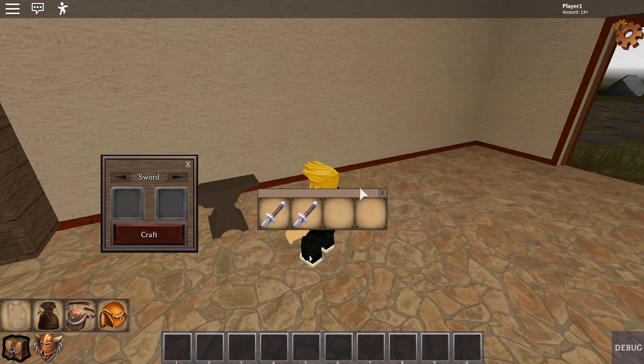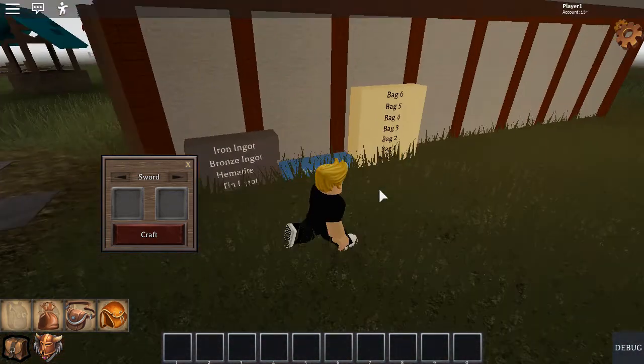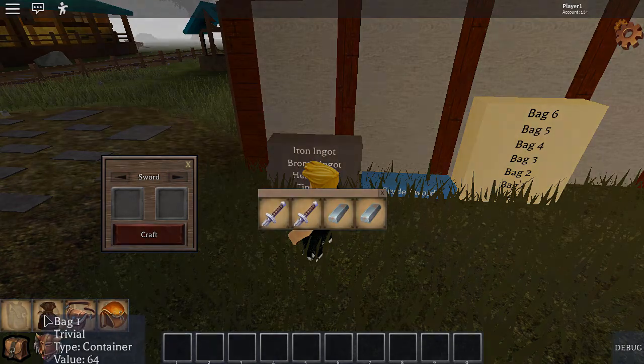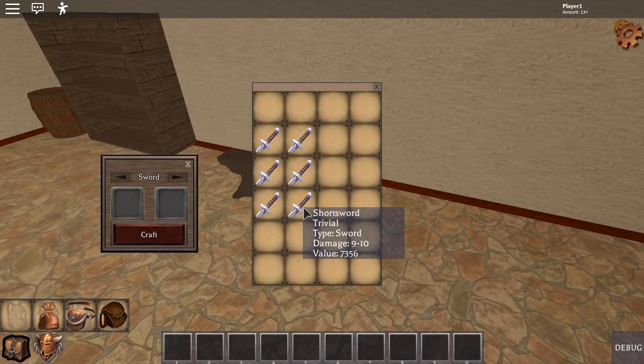When you craft an item, you have a chance of getting one of five rarities. I kind of want to show you the rare one, but I don't know if we're going to be sitting here all day. So this is an example of the absolute worst sword you can get. The maximum damage can't go below 10 because the minimum damage is 9, so this is absolute trash right here.